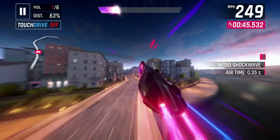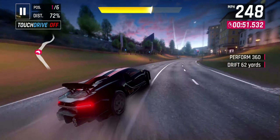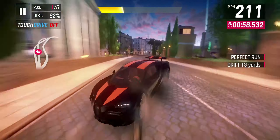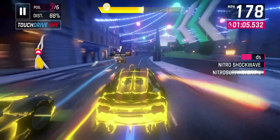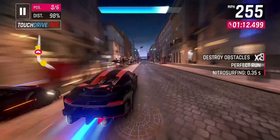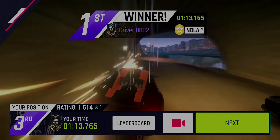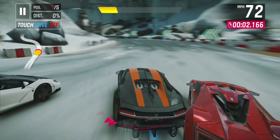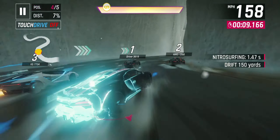I wasn't able to get this car anyway because of the cost and requirements during the special event, which is the case with a lot of cars in Asphalt 9. But I was still massively disappointed by the fact that the name is just a straight-up lie — Bugatti named their car 300 Plus and the production version cannot go over 300 miles an hour. If you wanted a car in Asphalt 9 that goes over 300 mph like the true kings of the game — the Tuatara, the Yesco, the Bolide — you're simply not going to get that with this car.